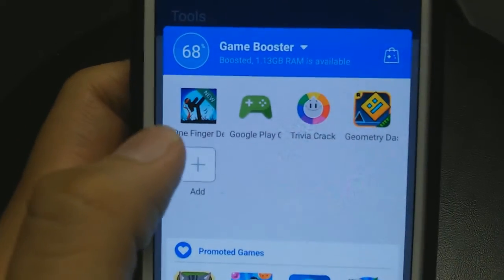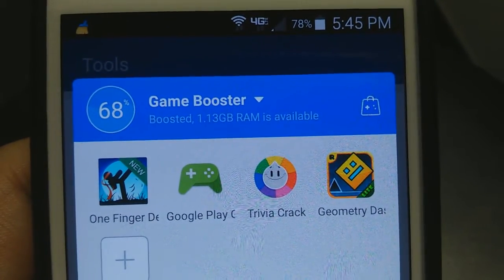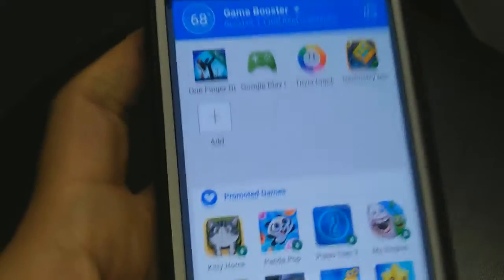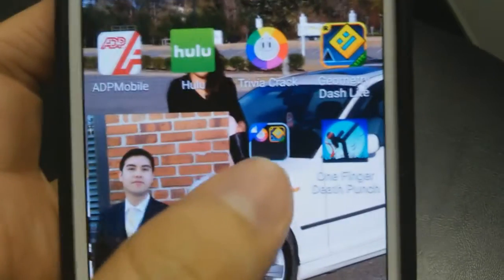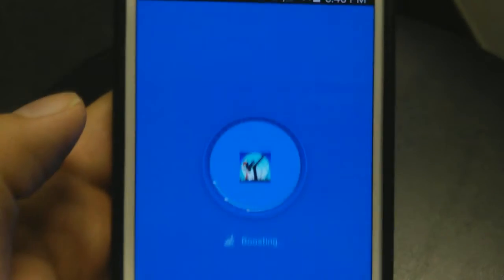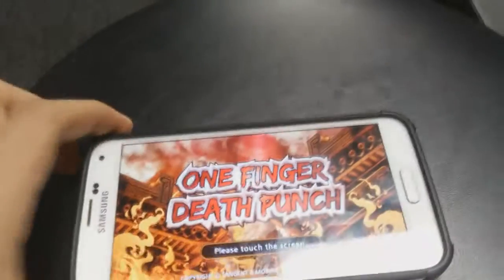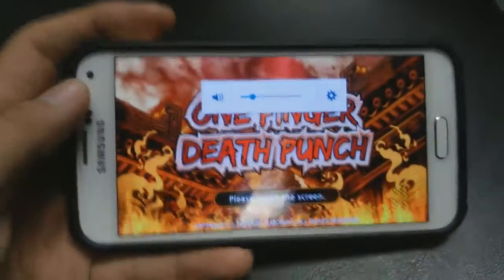But here are the games that I have downloaded. And up here it says boosted — 1.13 gigabytes RAM is available. So watch this. Now that the game's there, basically just go through here and click on the game, and you can see it's boosting it. Basically what it also does is it turns off all the apps that are running in the background, so it doesn't use up all the RAM and stuff.